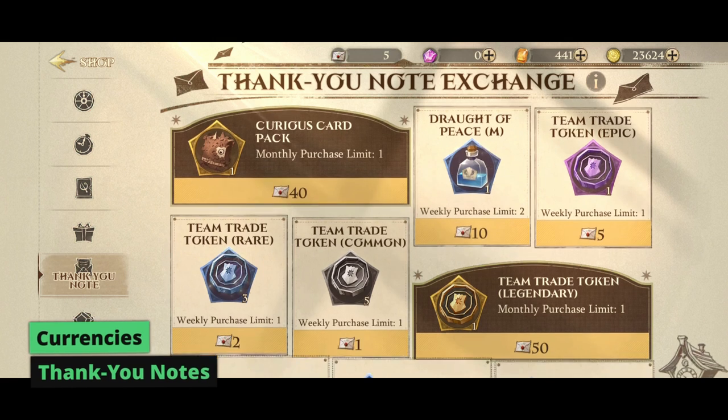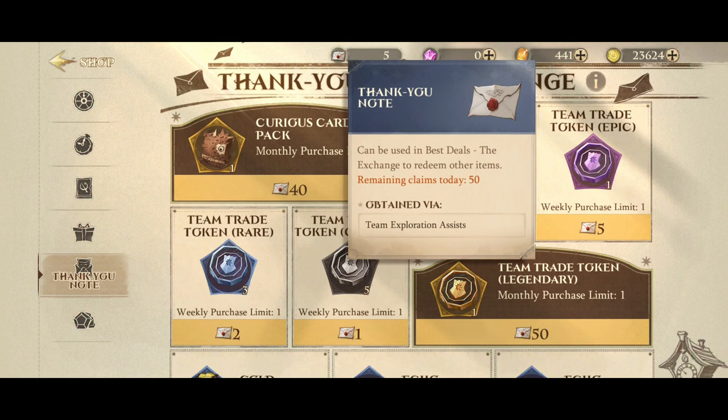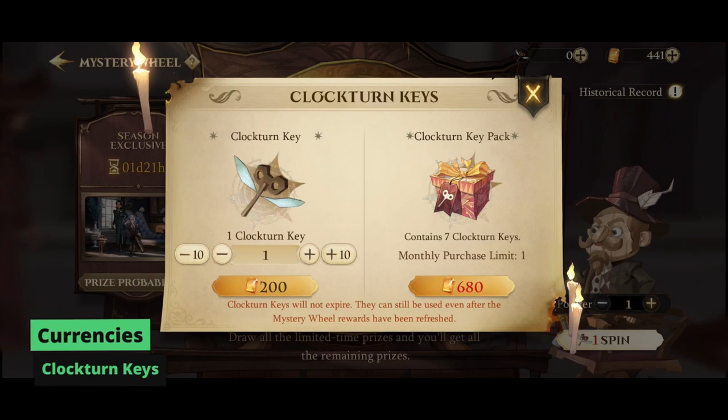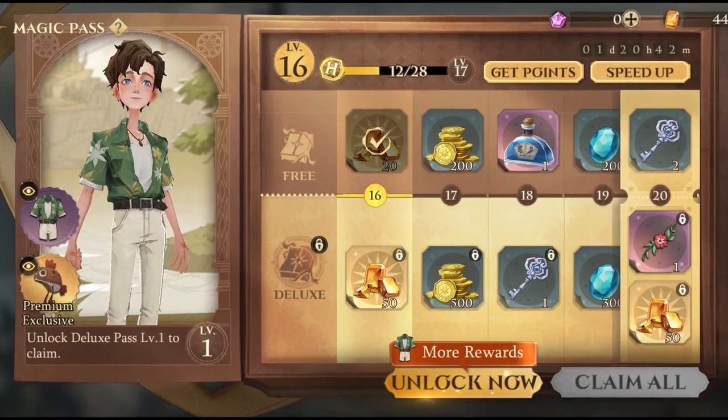Thank you notes are rewarded for joining co-op Forbidden Forest modes and can be utilized in the in-game shop to acquire a range of useful items, including trade tokens, gold, potions, and a monthly curious card pack. Clock turnkeys are used to spin the lucky wheel and can be obtained with gems.